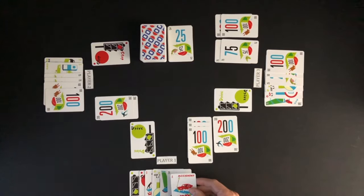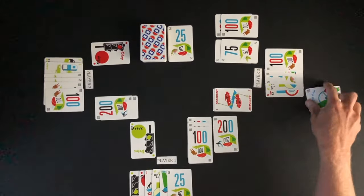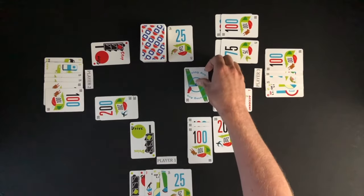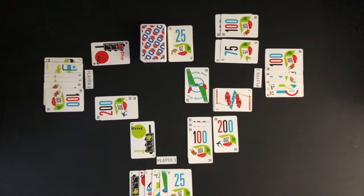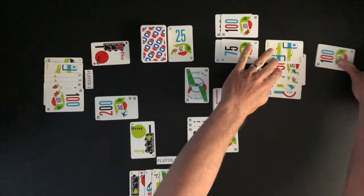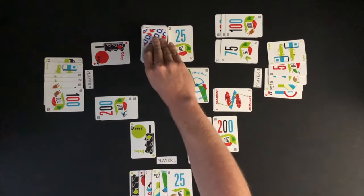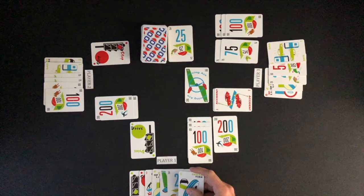Player 1 plays the accident hazard card onto player 3's drive pile. Player 3 is able to play the driving ace safety card immediately. When played this way, the safety card is turned on its side and is worth 200 points towards the player's total miles. By playing a safety card, player 3 gets an additional turn. Play then continues clockwise left, which may have caused some players' turns to be skipped.